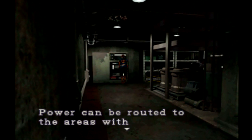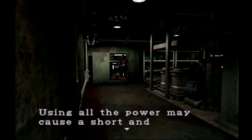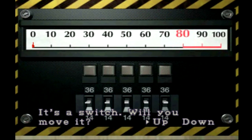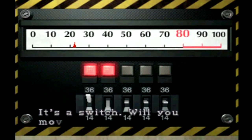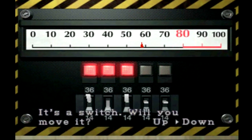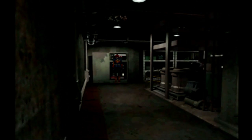We will head down to the electrical puzzle — the reserve power control panel. What we need to do is get the pointer on the power panel into the 80 range. You don't want to overdo it because that'll cause a short. All you have to do for the switches is alternate them: start with the first one up, second one down, third one up, fourth one down, and the final one up. That will get you to 80, which is the magic number.